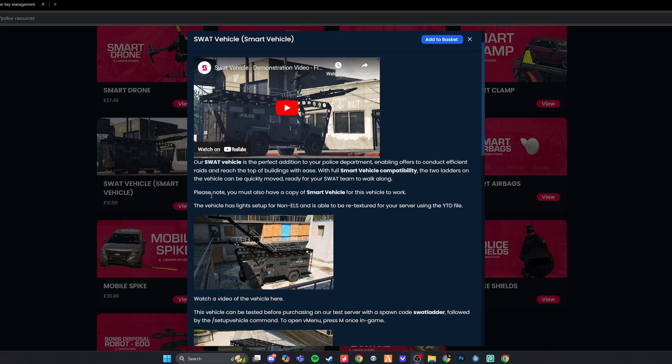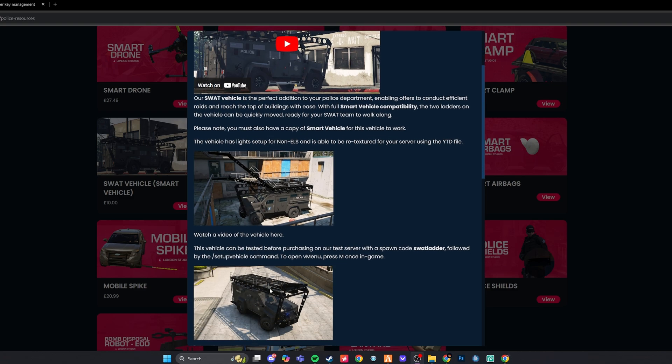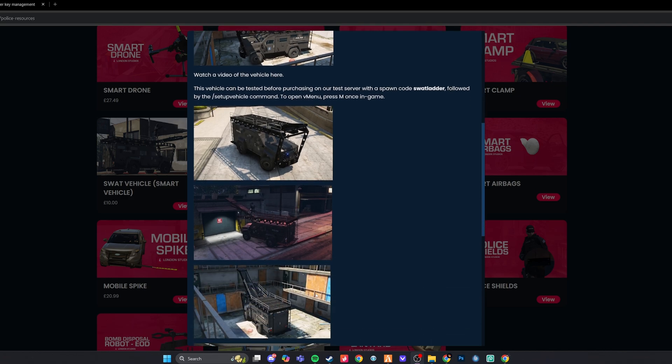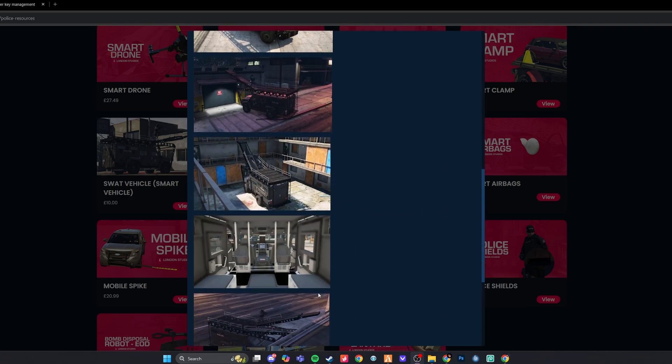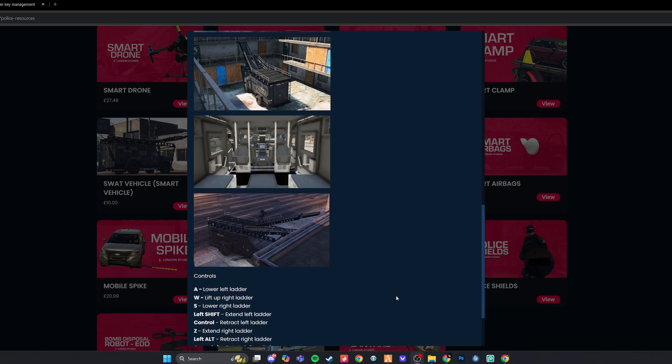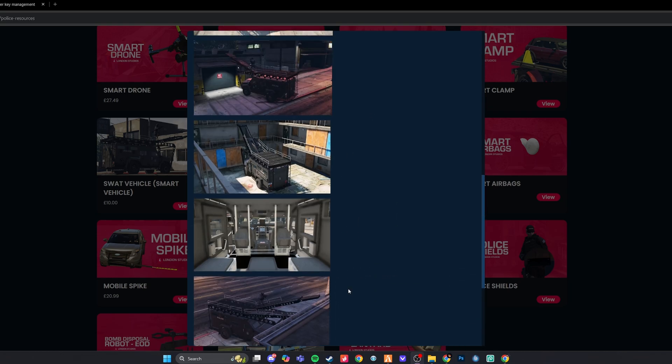It adds an additional level of realism to your LEO roleplay. It allows cops to essentially use a ladder on top of a SWAT Vehicle — like the pictures here — to gain access to difficult points of entry that may not be achievable via stairs or similar means. You can see that the vehicle provided has lots of great detail. London Studios never fails to add great detail.